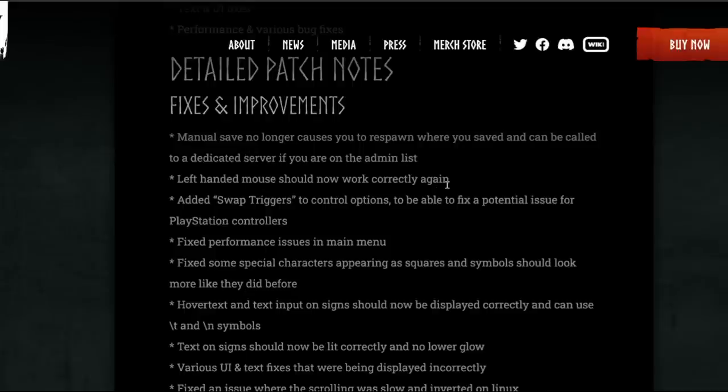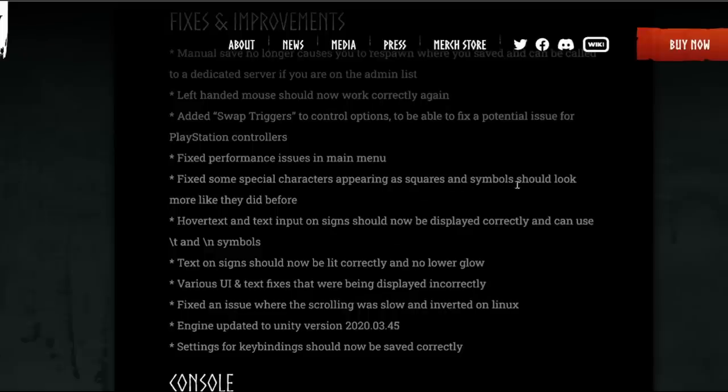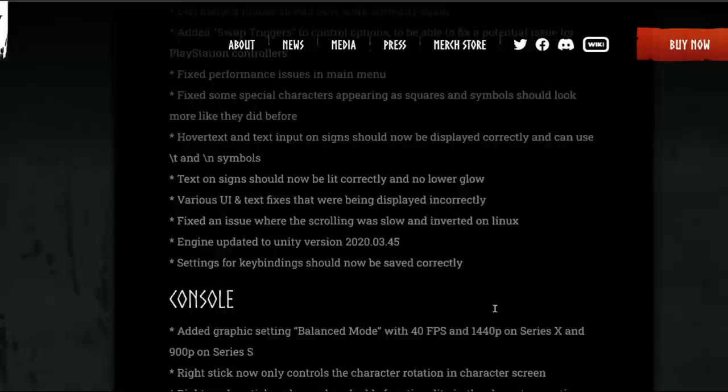Left-handed mouse players should now work correctly again for PC. Added swap triggers to control options to fix a potential issue for PlayStation controllers. Fixed performance issues in the main menu. Fixed some special characters appearing as squares — symbols should look more like they did before. Hover text and text input on signs should now be displayed correctly and can use the forward slash T and forward slash N symbols. Text on signs should now be lit correctly with no lower glow. Various UI text fixes, and fixed an issue where scrolling was slow and inverted on Linux. The engine has been updated to Unity and settings for key binding should now be saved correctly.